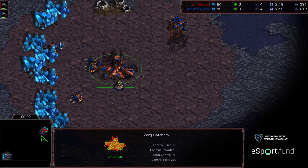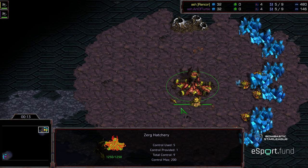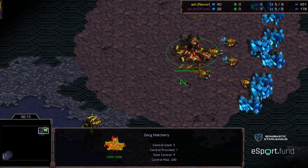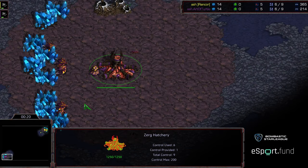Bottom left hand corner we have Arter Turtle starting as the Blue Zerg, up right hand corner. Actually, let me switch these colors. Up right hand corner we have Rancor starting as the Yellow Zerg, bottom left hand corner, stylish purple, Arter Turtle.